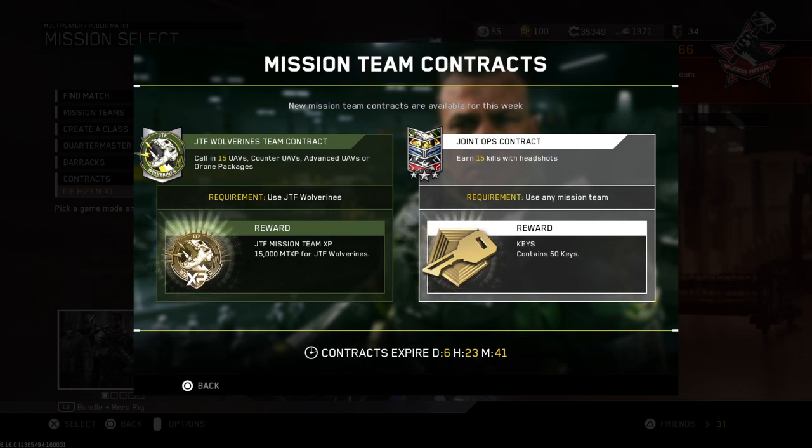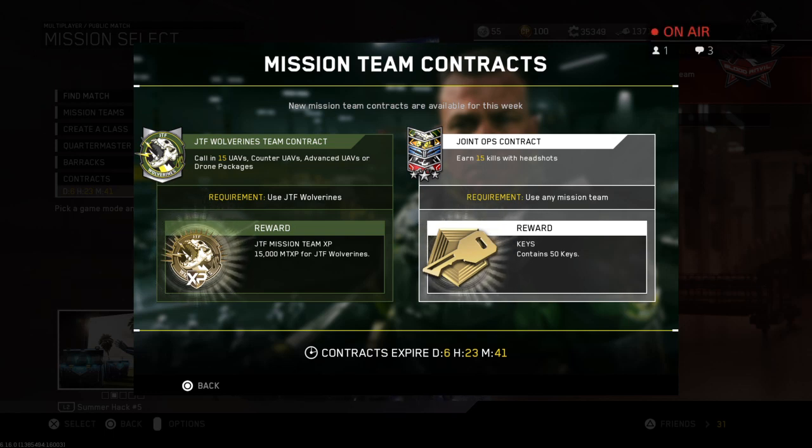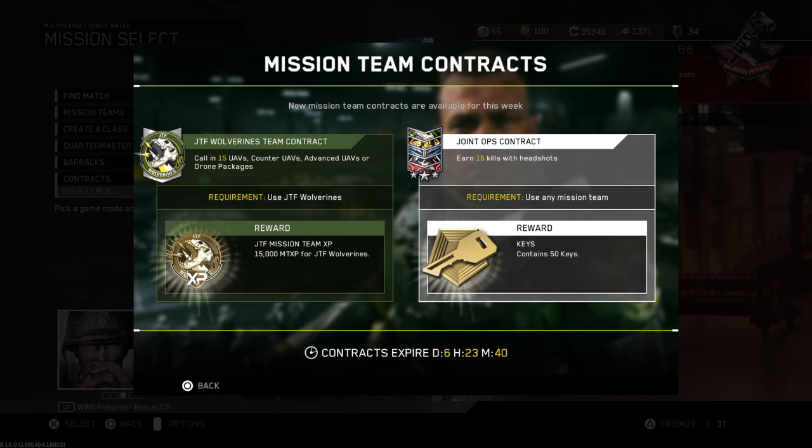50 keys and 15,000 mission team XP - which is okay. How you doing Britney, elper turtle - I like that name. Is there a way to correctly say that? Thank you so much, Britney.